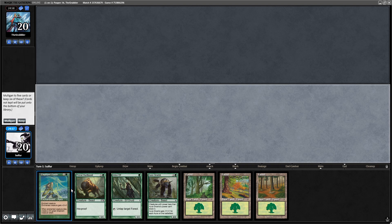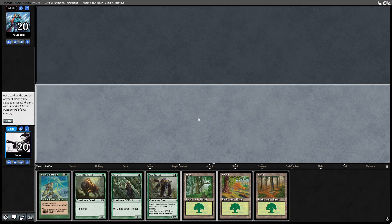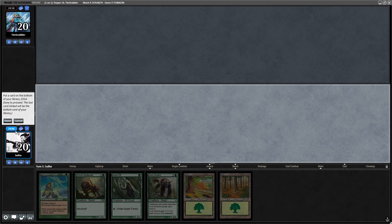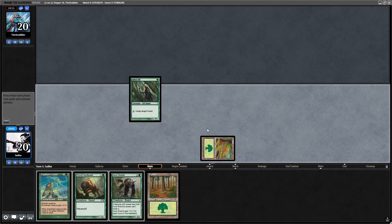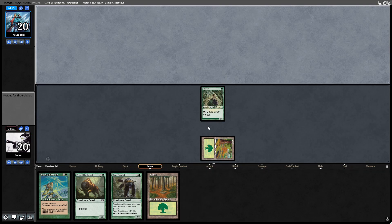No Auras — well, except for Elephant Guide. Actually, this is fine. This is a fine hand. What are we putting back? I really want to put back a land. It seems kind of greedy, but I think we're going to go for it. We're on the play, which helps. We get to go for Gnarlid. If they don't kill our Arbor Elf, that's pretty unlikely.